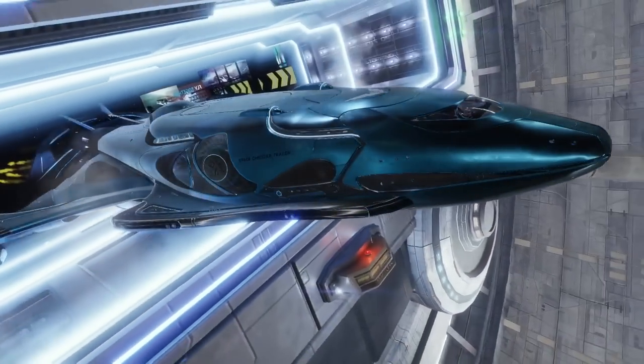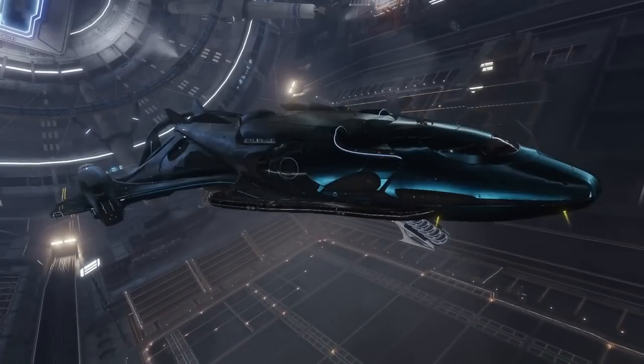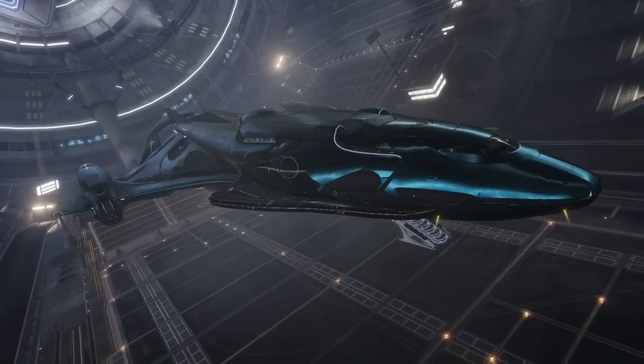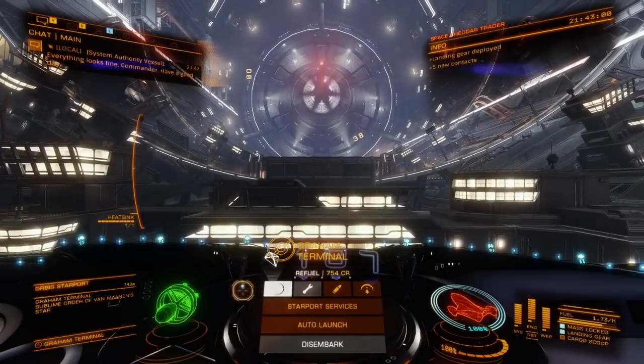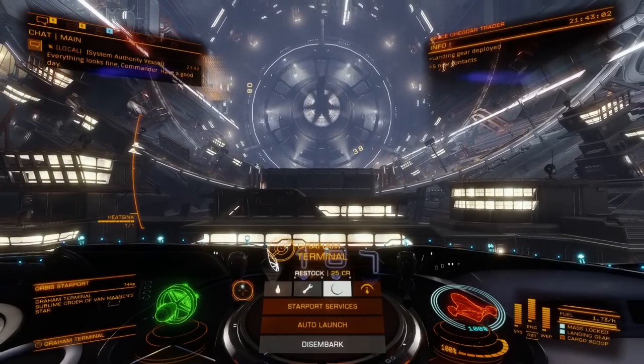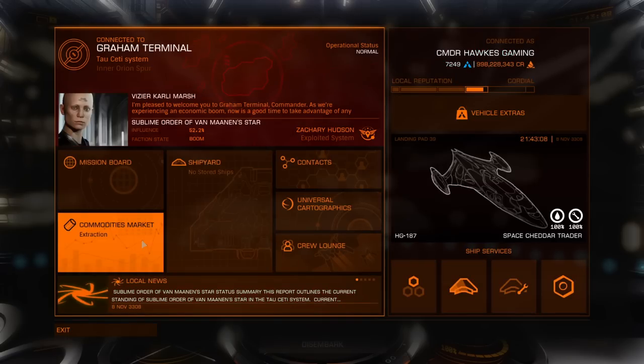If you haven't heard of the super cruise assist trick before, you're welcome. It's going to save you millions of years of your life playing Elite Dangerous Odyssey. Trust me. As soon as I land, I like to refuel as well as restock that heat sink I used. Now it's time to hit up starport services and head over to the commodities section so we can make some money.